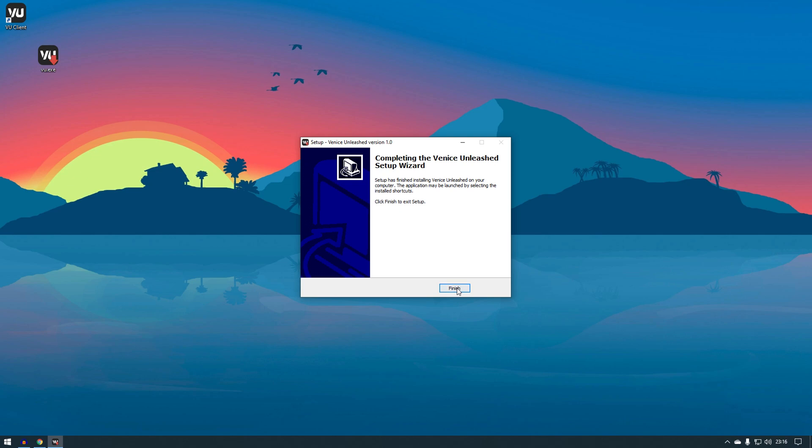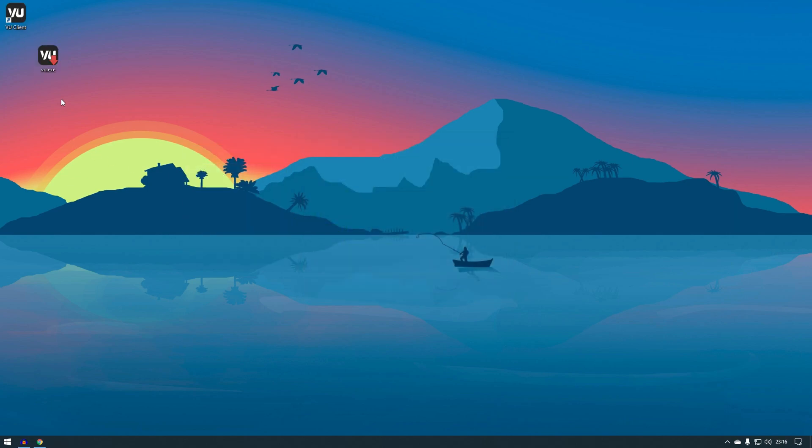Okay, now you are done. You can click Finish. You are set and ready. You can delete the installer if you like. Now just double click on VU Client and it should start the game for you.